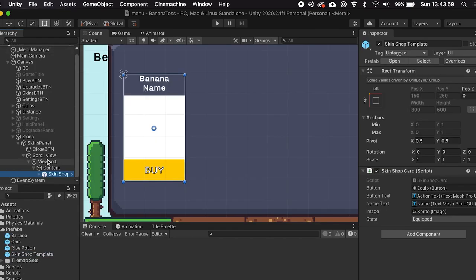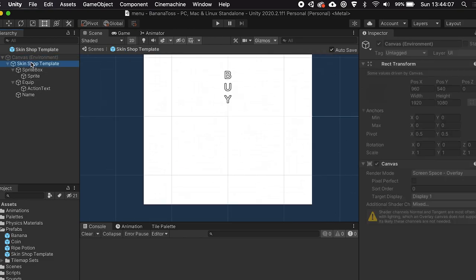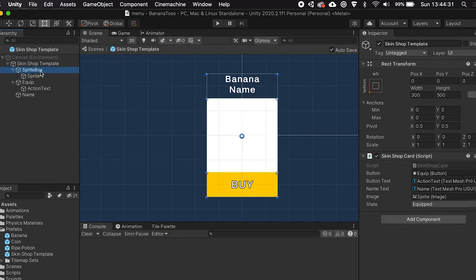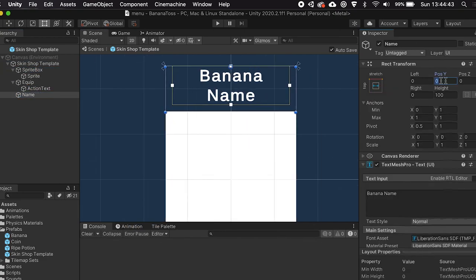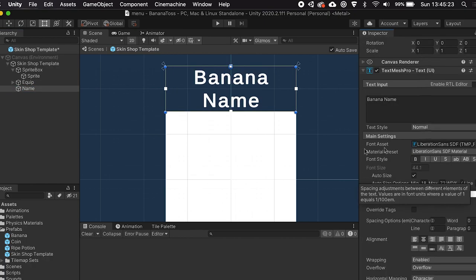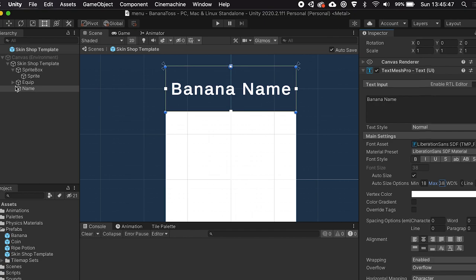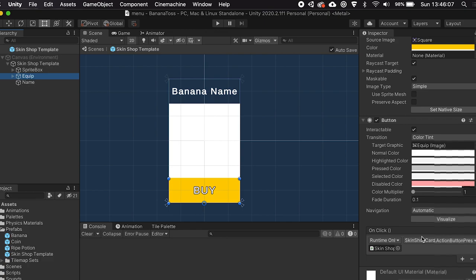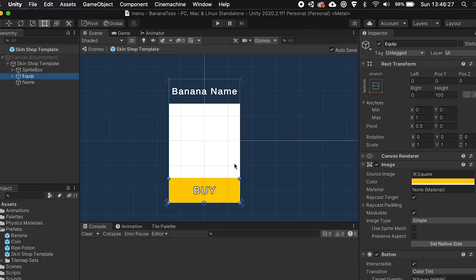After that I started working on the actual item template in the shop. I made it a bit rounder and spread the button and the text out a little bit more — it looks better now but I'm still not 100% happy with it. In the future I'm going to completely overhaul the main menu and make the shop a lot more user-friendly. I want to bring everything more up to date with modern mobile game shops, because currently it's just a very basic shop.